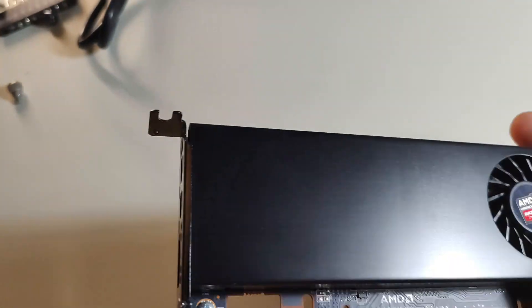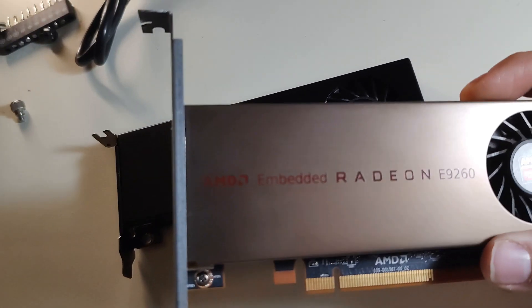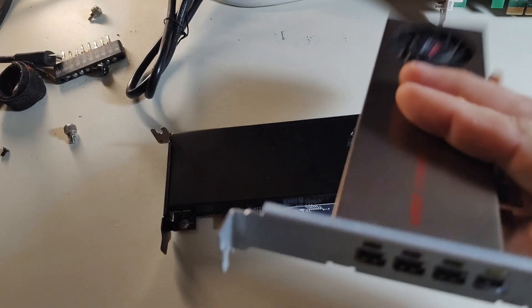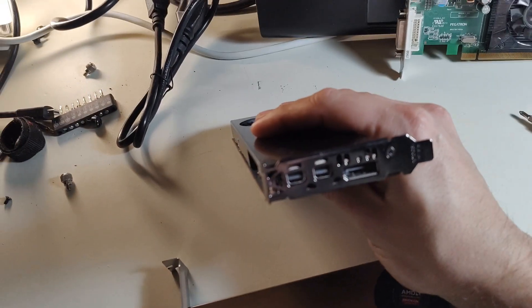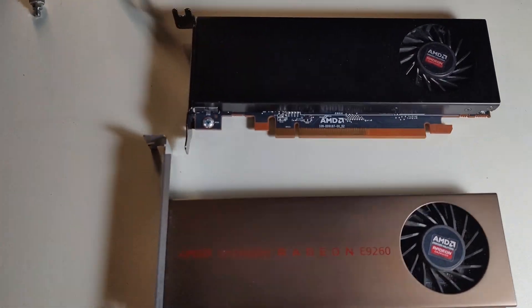If you didn't see it, Random Gaming in HD actually made a video on the E9173 a month ago. Both the E9173 and the E9260 are really nice low profile cards that you can put in your office PC. The E9173 is close to an RX 550 and the E9260 is a cut-down RX 560. Let's jump on some benchmarks starting with the E9173.